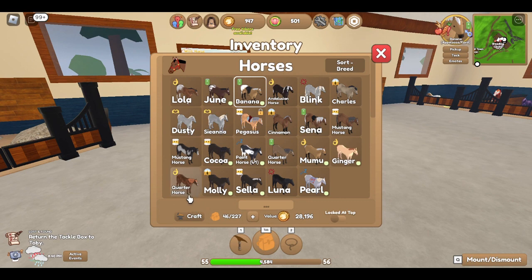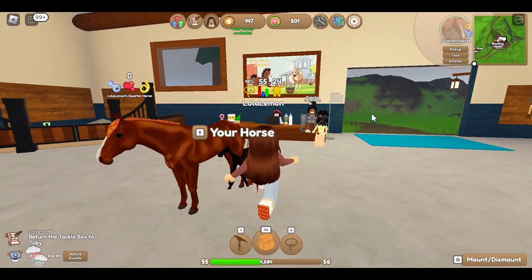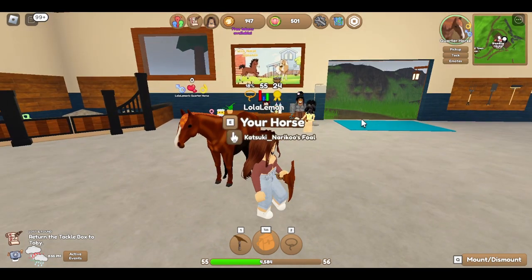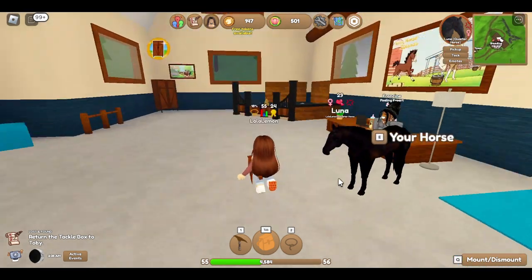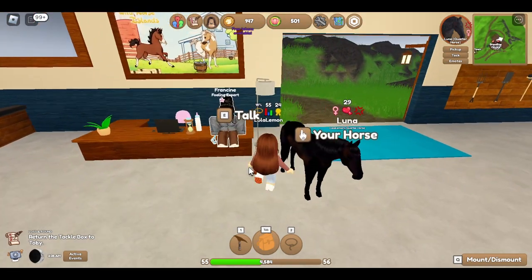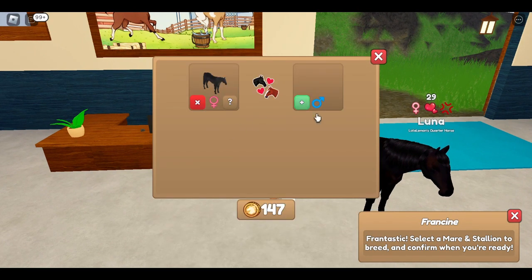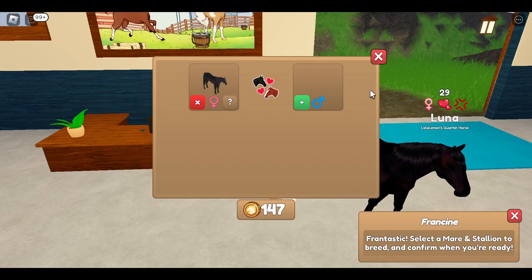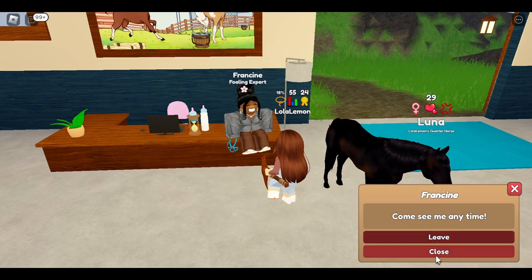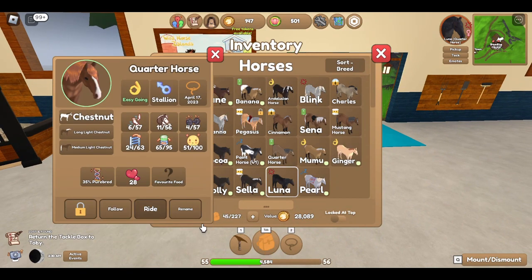I'm going to put their hearts up off-camera and then record once I'm done. All right guys, I'm done with that - they both have the right amount. Now I'm going to try doing the breeding. Luna and my quarter horse - I'm going to give the quarter horse something first. I don't want to just leave them.